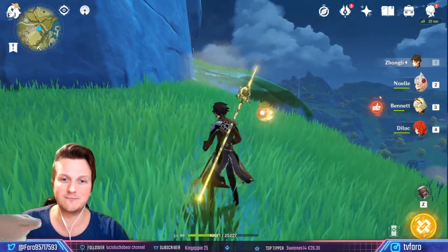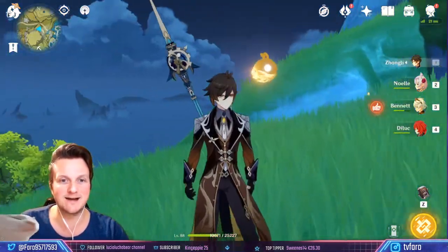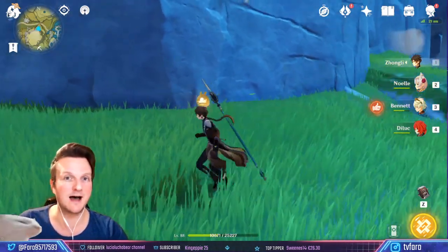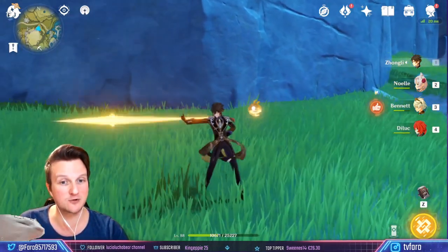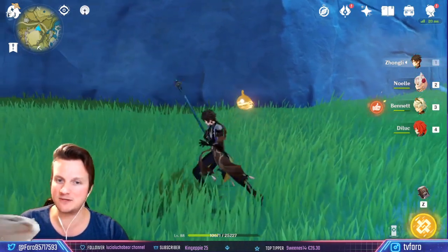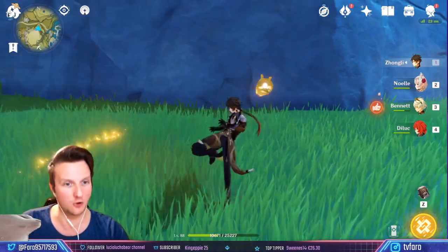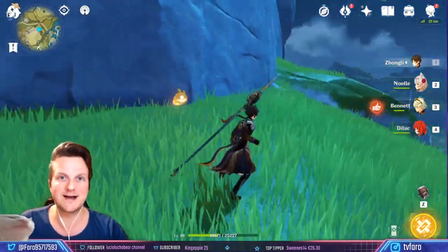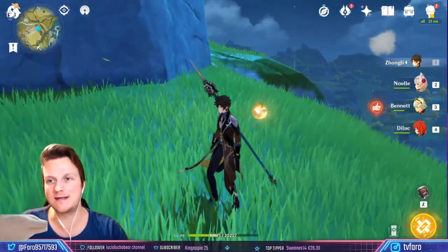The only downside of physical DPS is this very ugly polearm. However, I think Zhongli's auto attacks were once designed to be half geo damage — look at this, the first spear is golden. Pretty sure that was supposed to be geo damage, and the last one is gold too. So the ugly polearm disappears now and then.